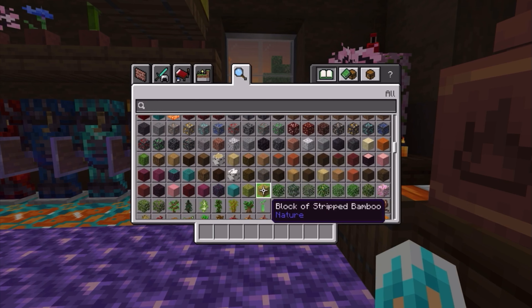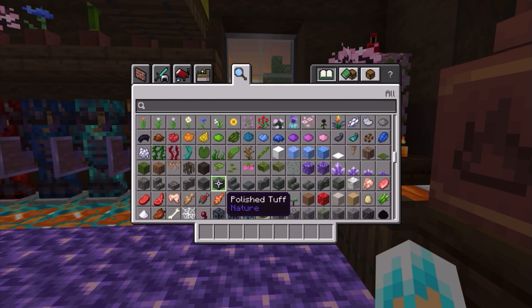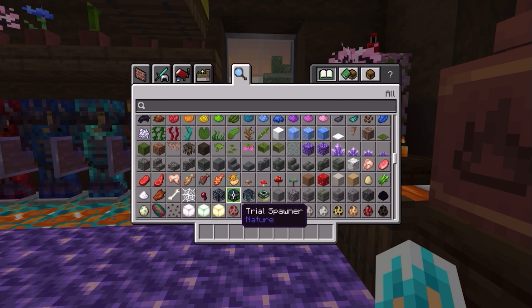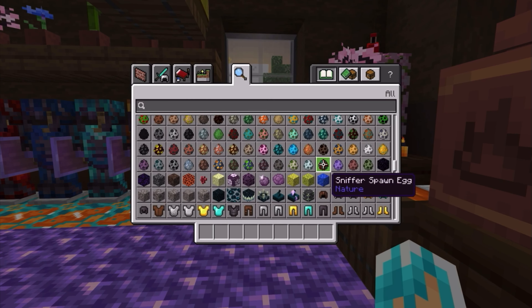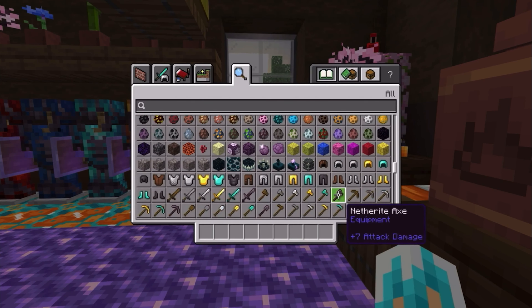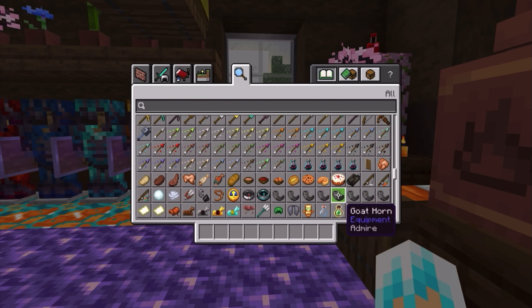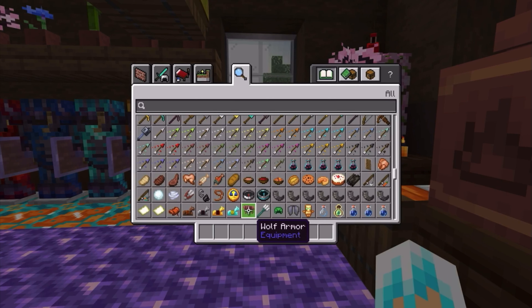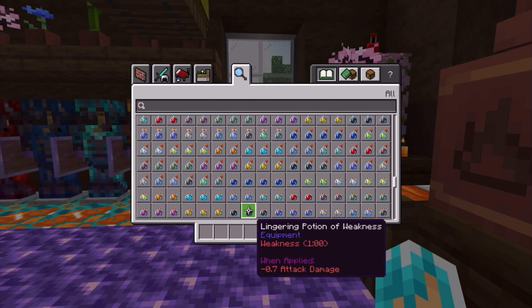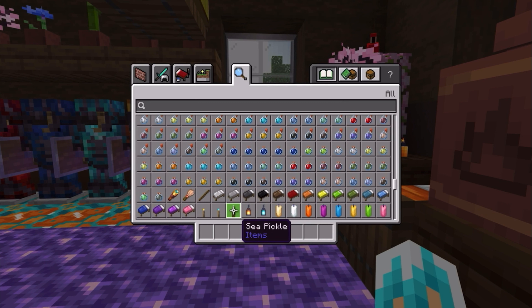I'm making sure I don't miss anything. We got all the tough blocks, and we got the spawners and the vault — the new spawner. Of course we've got the Breeze, the Armadillo, and the Bogged. The Armadillo already came out. We got the ominous bottles, that's so cool. We already have dog armor from the Armored Paws update, and then of course there's the new potion effects.